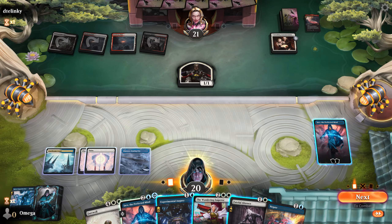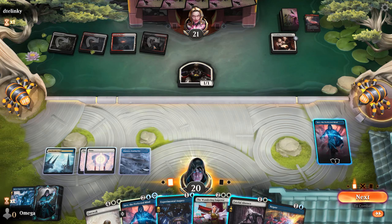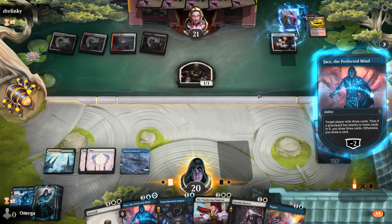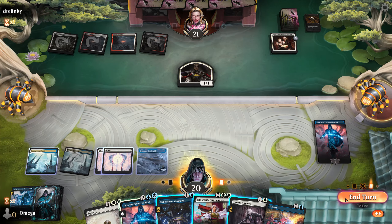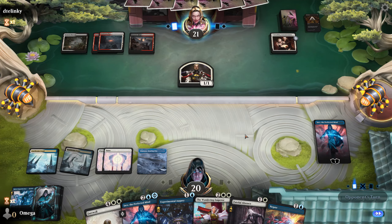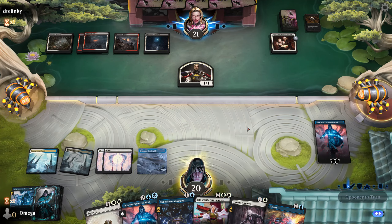They do not run blue so I'm confident. I want my lands — I want to hit stuff. I'll actually minus two with the Emperor just to make sure we remove the creature. This is a big deal. They're kind of forcing us but for now I'm not scared — I don't think they can do anything that worries me.